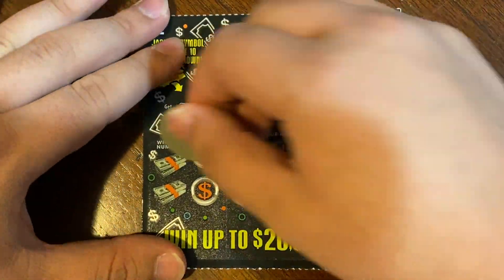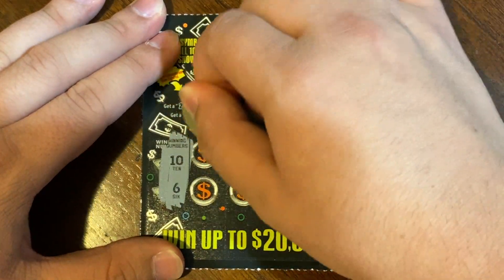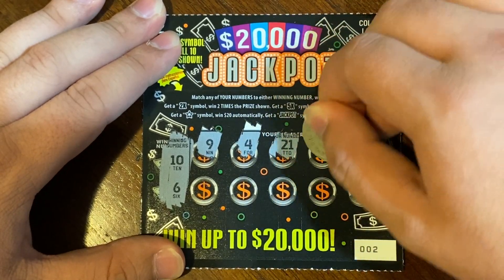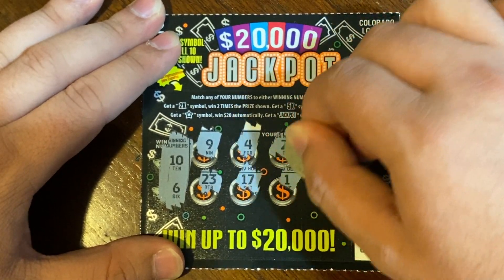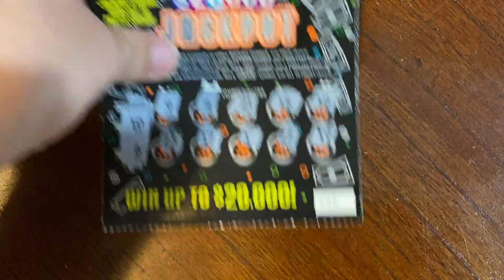On to ticket 2. Winning numbers are 10 and 6 — 9, 4, 21, 15, 18, 23, 17, 1, 22, and a 19. So nothing on ticket 2.